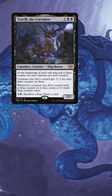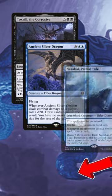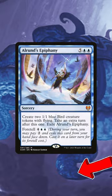Let's not forget to run some messed up creatures like Toxreall the Corrosive, Ancient Silver Dragon, and Nezahal Primal Tide. While we're being degenerate, why not throw in a couple extra turn spells? Link to the decklist down below.